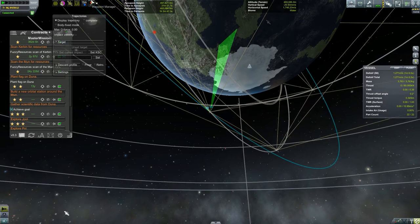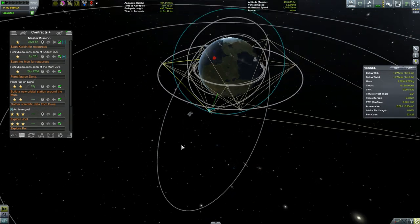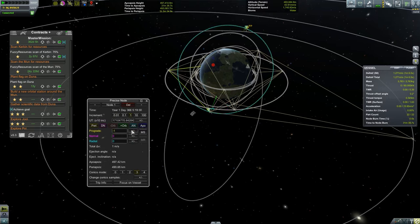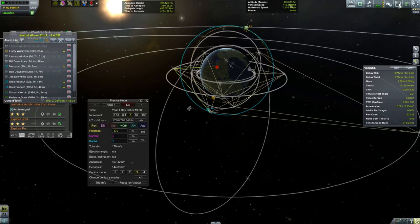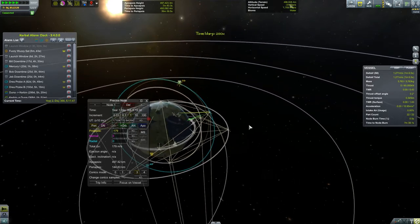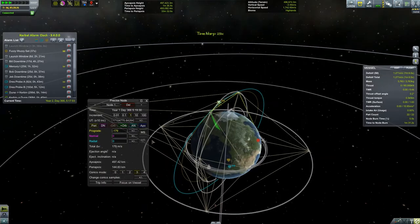So what we want to do now is adjust our orbit for the fuzzy resource scan. To do that, we need to get our apoapsis and periapsis down to below 150 kilometers. We'll add a node at apo and drop that down — 300, 200, 152. Let's shoot for about 145, that should give us a decent margin. Now we shall fast forward to our maneuver. I really like the little wedge scanning thing there — that's pretty cool.